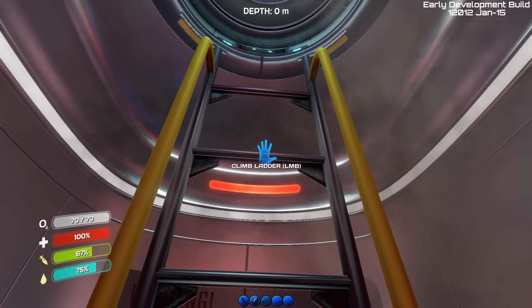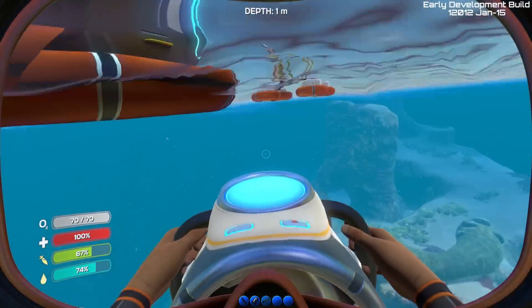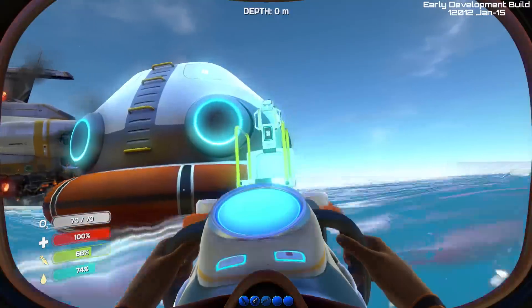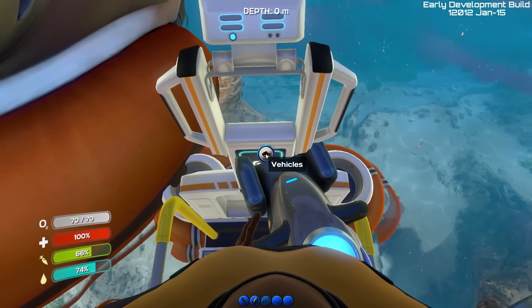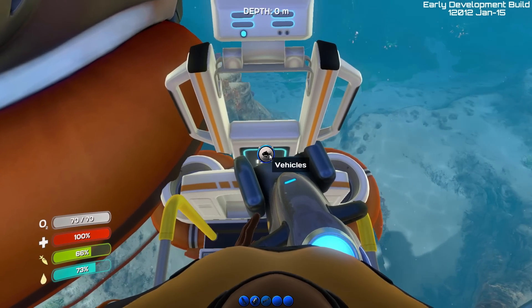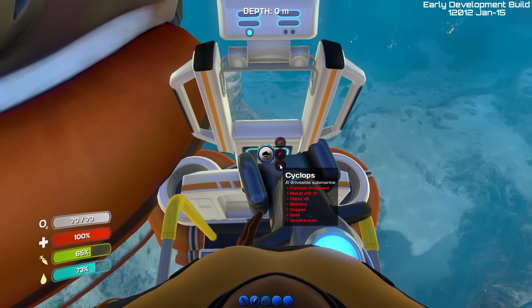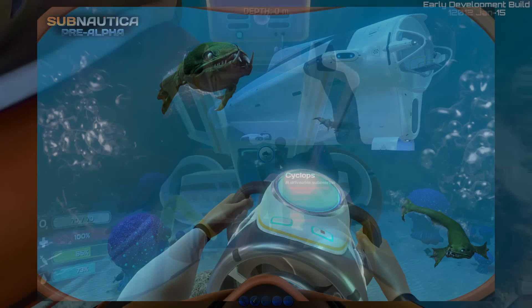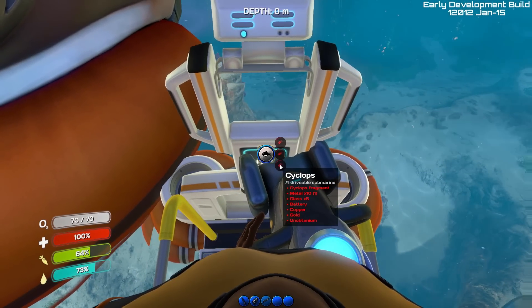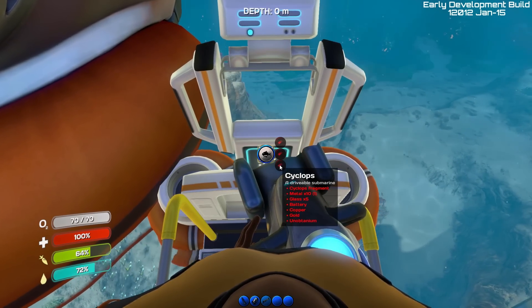One of the things I wanted to show you as well — we're going to jump out of the escape pod and I'll show you the constructor. The constructor is this little guy over here. You can actually pick it up and move it wherever you want. So we can select here — we've got vehicles available. Coming in the very near future, they say in about two weeks, the Cyclops is going to be a very big submarine. I'm super excited about this — it looks like it's going to have some areas where you can develop the interior, or do some things in there. It could be pretty big.